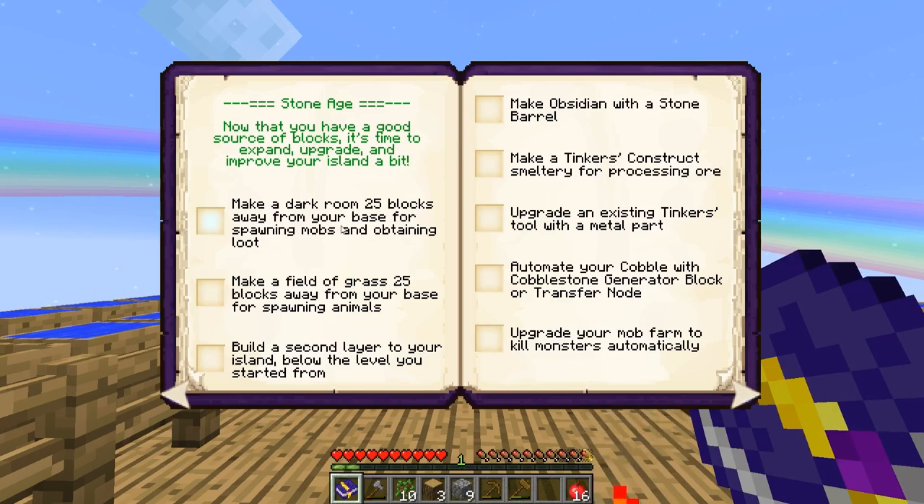It also wants us to make a field of grass, so it looks like I've got to do some composting. Build a second layer to your base - I've technically got a plan for the mob farm which is going to be up in the air, so that would be the second layer to the base. I'll have stuff up on top of the roof eventually, so I think those two will count as one.